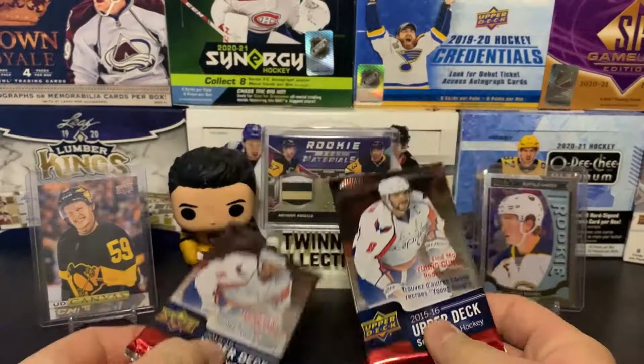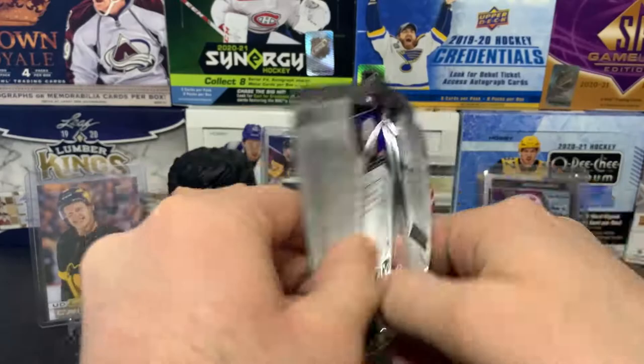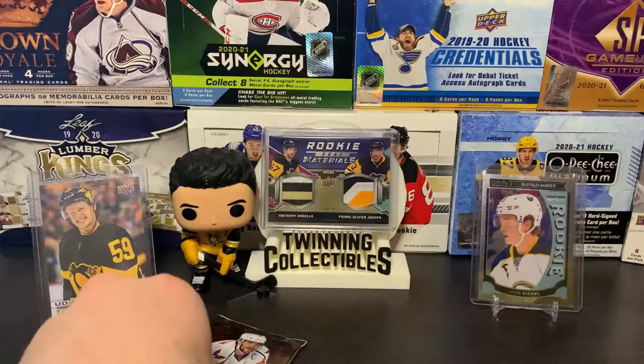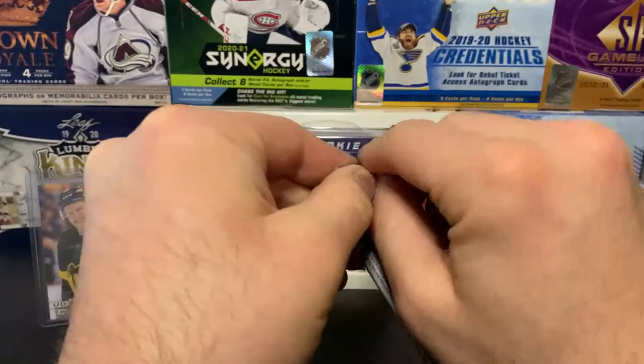Last two packs — we still need one more Young Gun. Come on, let's go Eichel! We've got a canvas — and that is Frederik Andersen, who's having a good year in Carolina. Last pack — there should be a Young Gun in here.